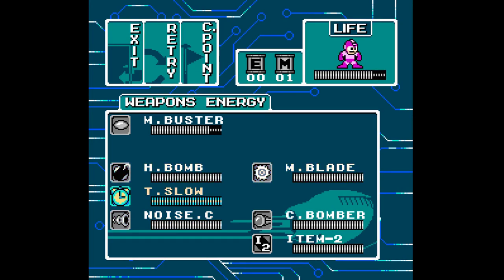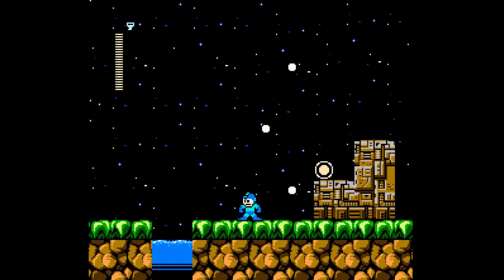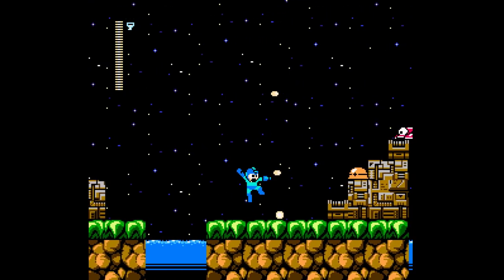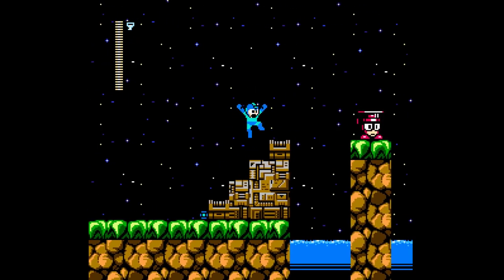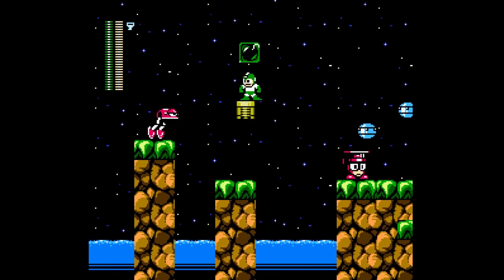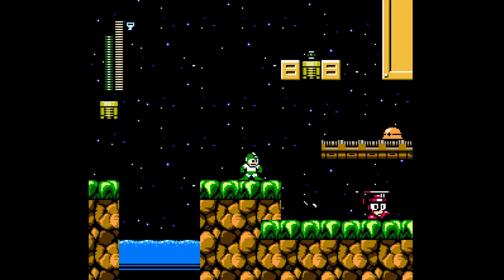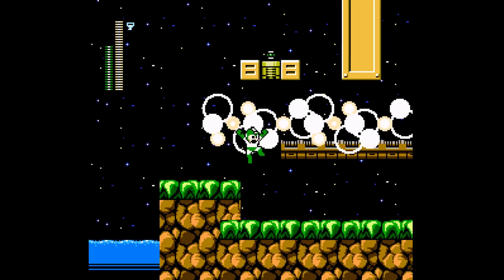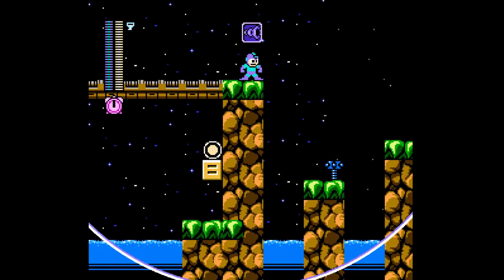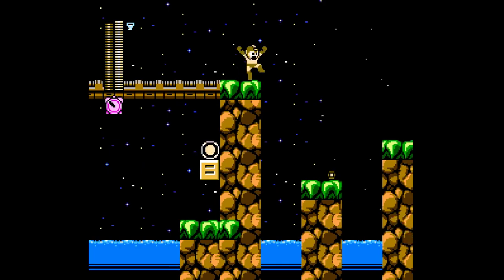Both the hyper bombs and the metal blades are on this path, which is very nice. Both will undoubtedly come in handy. I'm a little afraid that enemies might pop up from these pits. This is where we use the hyper bomb — just send one down here. The hyper bomb is great for piercing armor. The ammo does get consumed quite fast, so you have to be a little careful with it.